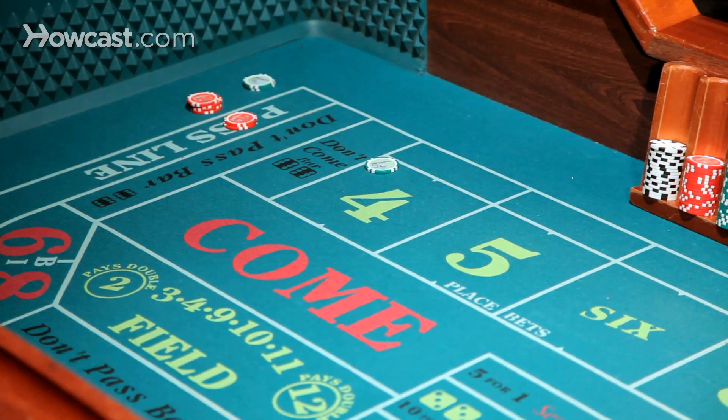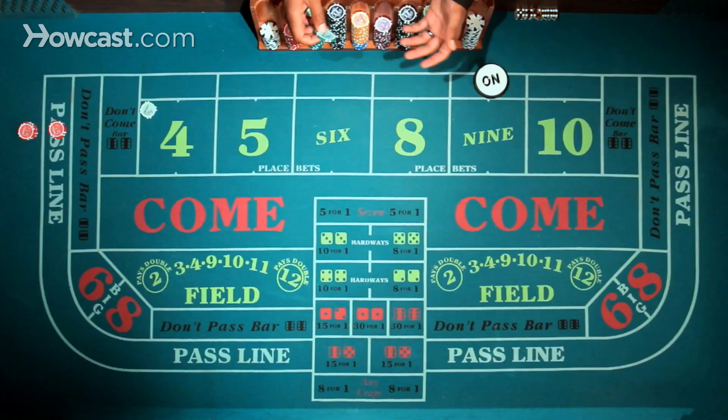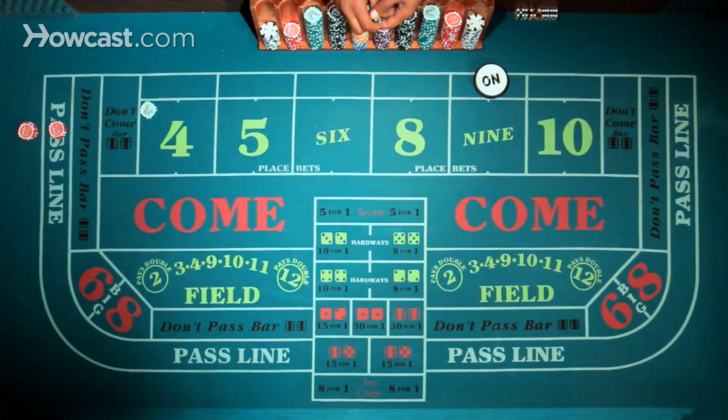Some casinos require you to place the dollar before the outcome. Some places allow you to do it after the outcome — after the outcome is a little better for you, but otherwise it's the same thing. So instead of getting paid $45, they're getting paid a net of $49, which in the long run could keep more money in the player's pocket, which is always a good thing.